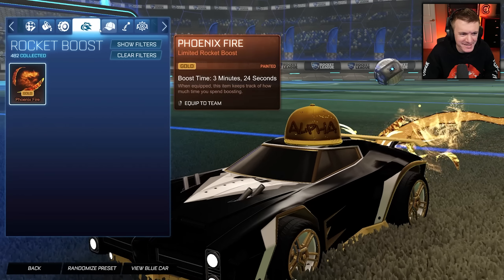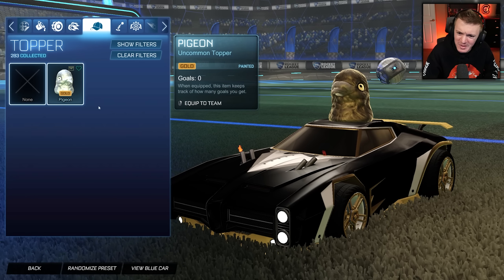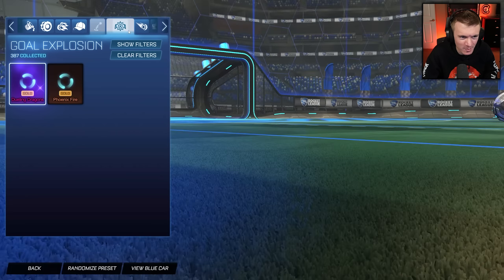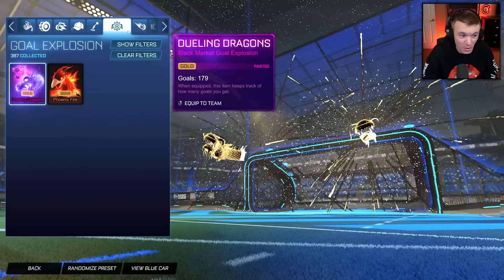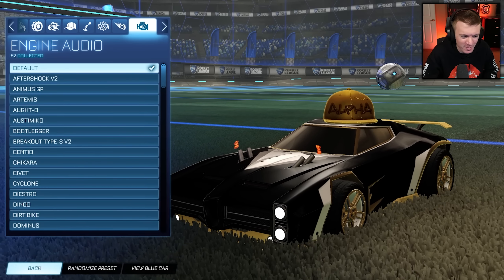Nice, I like this setup. We got the gold Phoenix Fire boost. Should we go with the gold Pigeon Topper, or... we got to do the Alpha Cap, right? That's the best gold topper, honestly. We got the gold Dueling Dragons. Let's go — the gold Phoenix Fire boost. Dude, this setup. Let's go into training really quick and check this out.